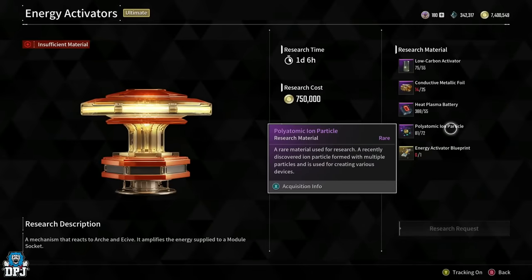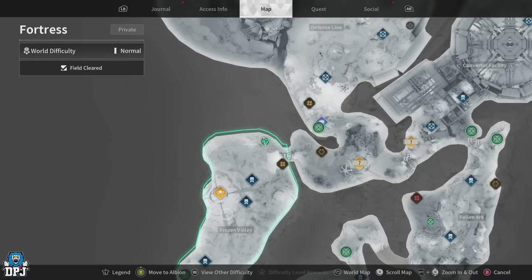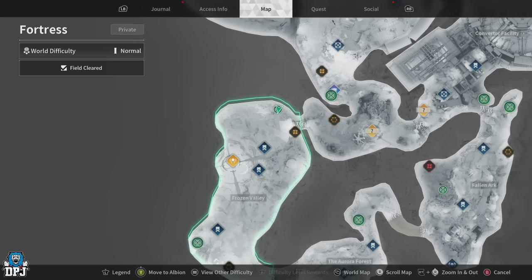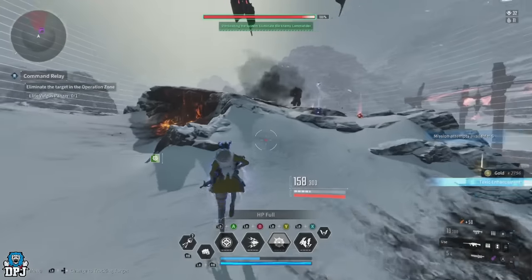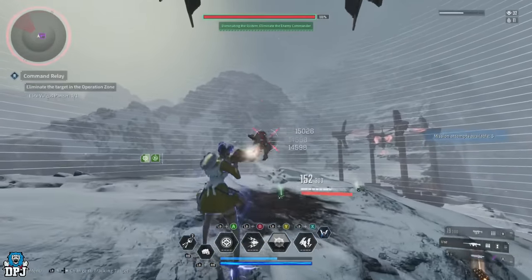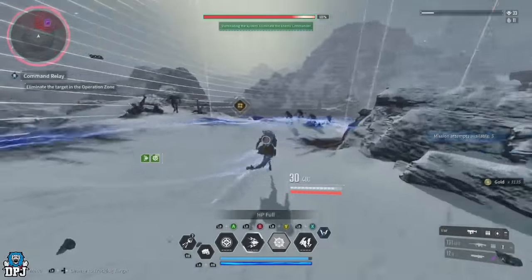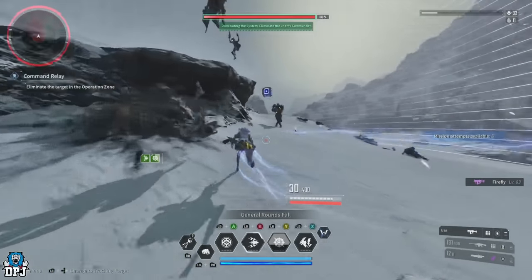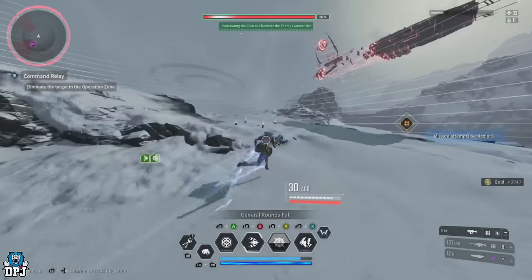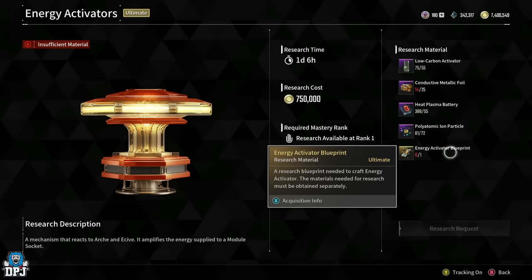Next, we need 72 Polytonic Ion Particles. You can easily get these from a mission in the Frozen Valley area on Fortress. This mission spawns two elite enemies over the course of it, which you can complete in mere minutes. Each elite can drop up to nine of these materials. You won't get any from the boss in my experience, but between the two elites you can get around 18 if you're lucky in about two minutes. The quantities they drop are either 2, 7, or 9 — farm it a few times and you'll have enough.